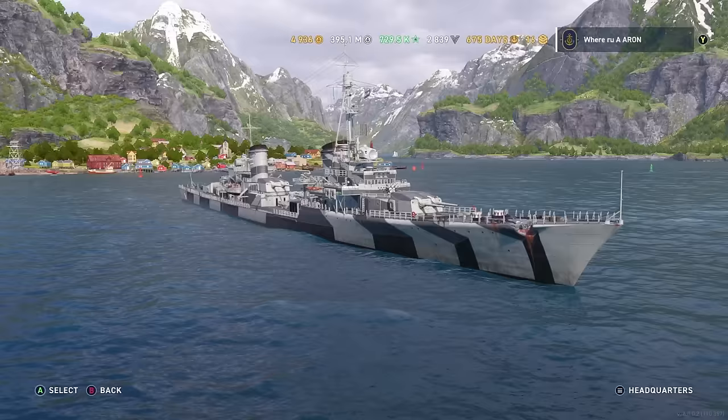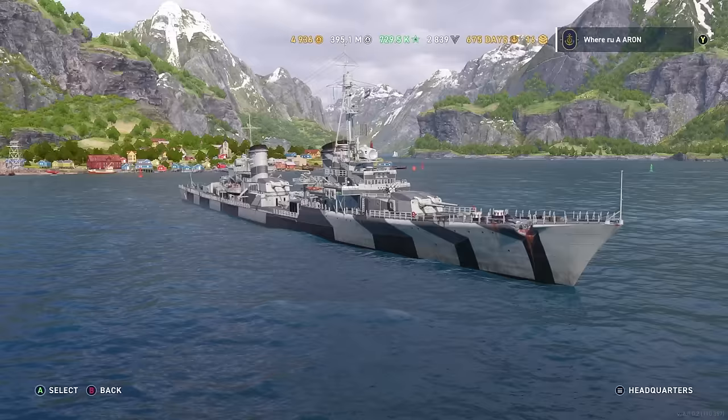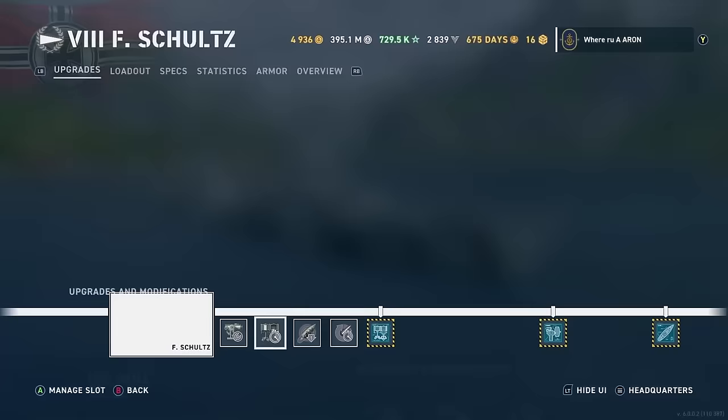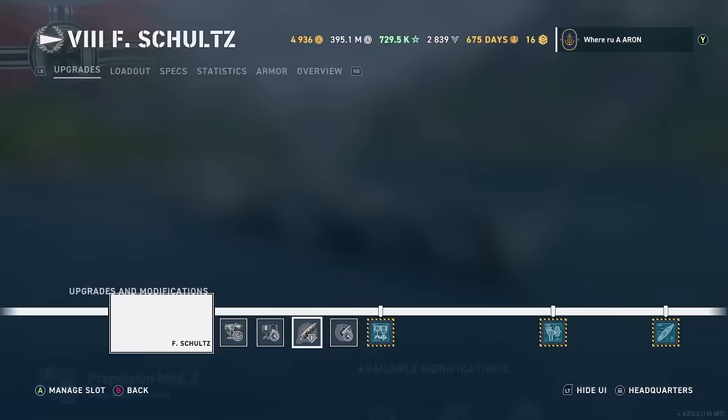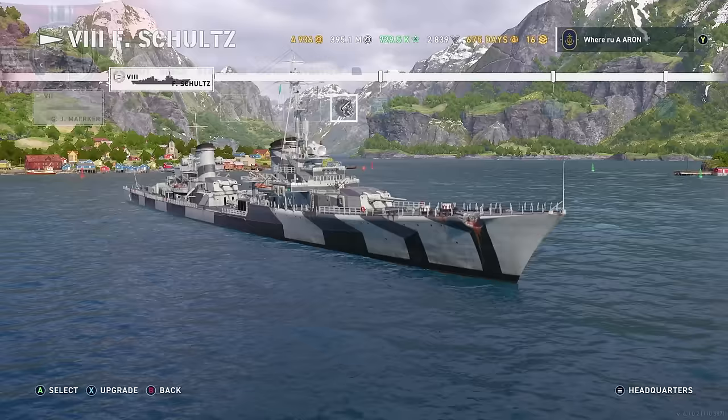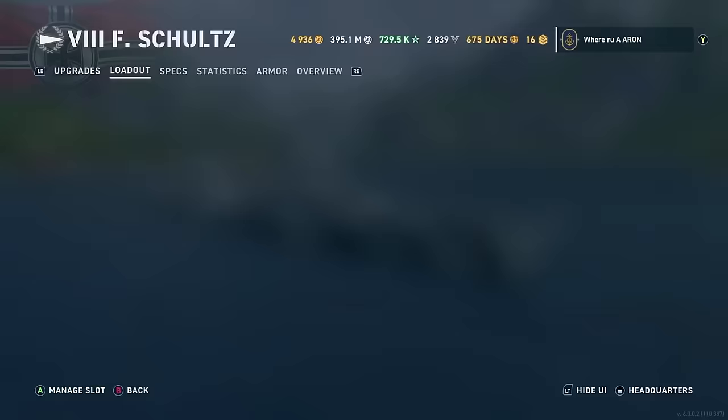Let's go ahead and go over these stats and commander guide here towards the end of the video. Let's start with our modifications. Aiming System Mod 1 in the first slot, Air Propulsion in the second slot. An argument could be made in the third slot for steering gears. I chose concealment just because without the concealment mod you're pushing out to 7 kilometers of concealment. It's really how you want to play it — you are pretty sluggish, so the steering gear argument could be made. But I don't like lacking that much in terms of concealment. And in the fourth slot, we are running reload.